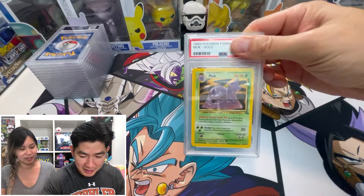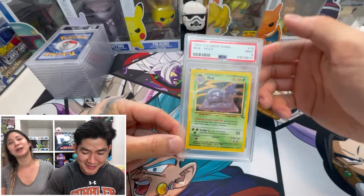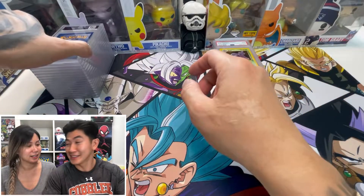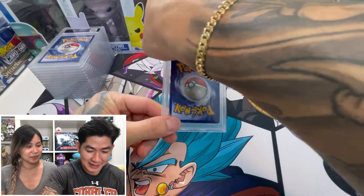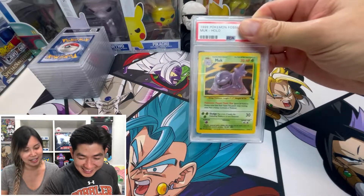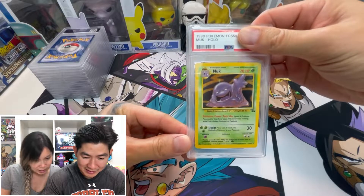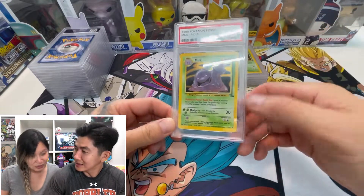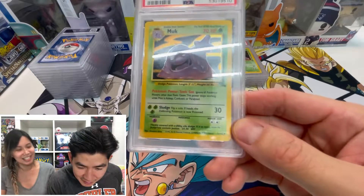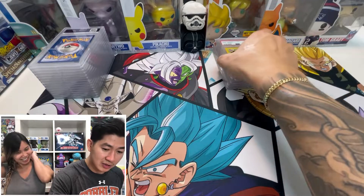Another Muk! I'm gonna guess this is a 10 — it has to be a 10. Oh, it's a nine. I thought so because I could see a little bit of white on the corner. So we have three Raichus and three Muks so far, all nines.